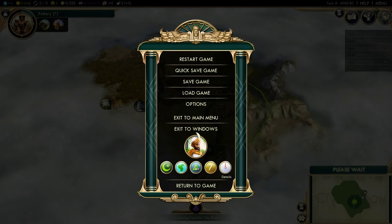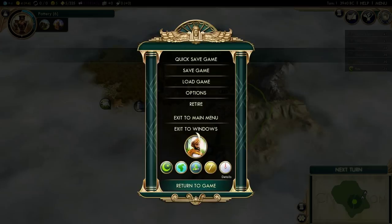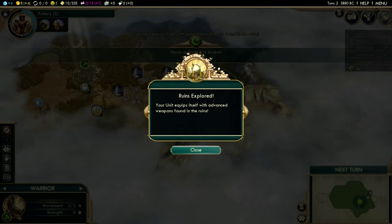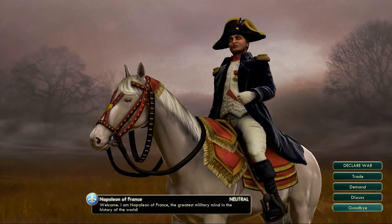I actually have it on multiplayer auto-end, which is actually our single player auto-end, which I actually do not like. So I'm gonna go grab those ruins. They do get double the amount of oil, which is seldom something that I find useful. We've already met our first neighbor, that being Napoleon. We found some weapons — we now have a Spearman, that's pretty powerful.